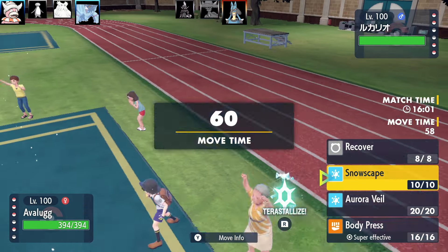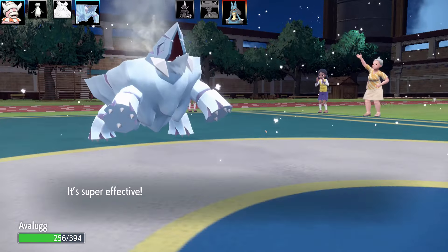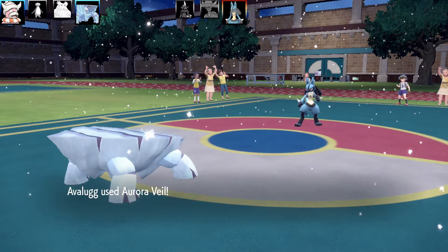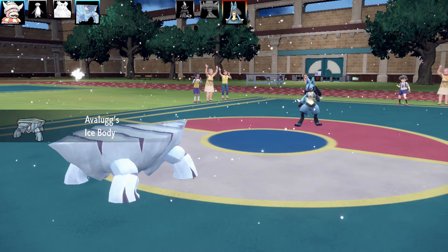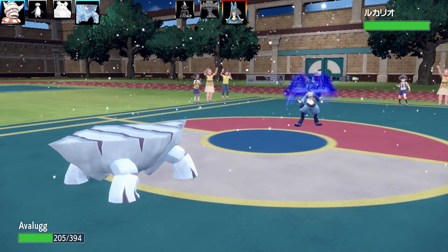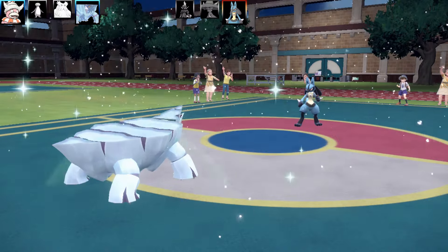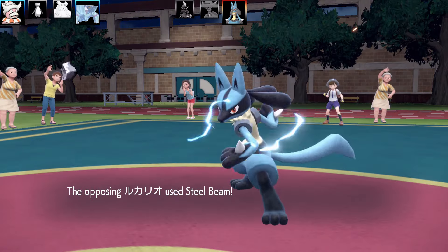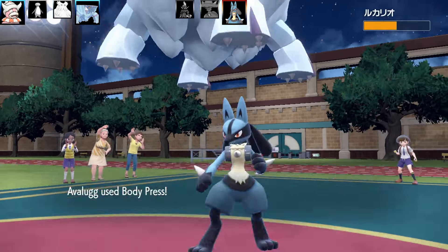Next Pokémon is Avalugg - this thing is an incredible defensive beast in the snow. The set is: Recover, Snowscape, Aurora Veil, and Body Press. Max HP and max Special Defense with Apricot Berry and Ice Body ability. I didn't even run max Defense on this thing and it's eating Close Combats like a snack. Body Press works really well too, with Avalugg's base 184 Defense stat.